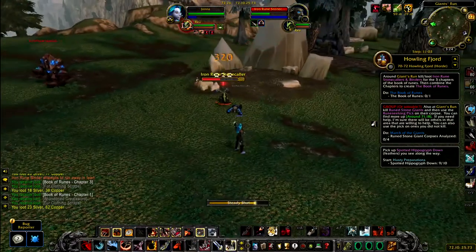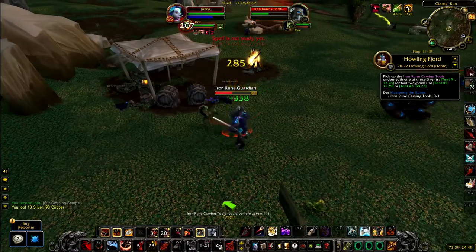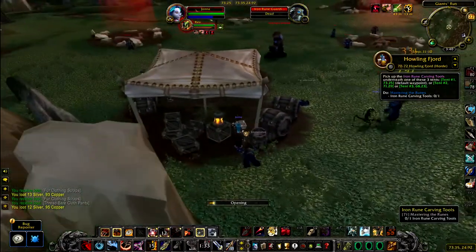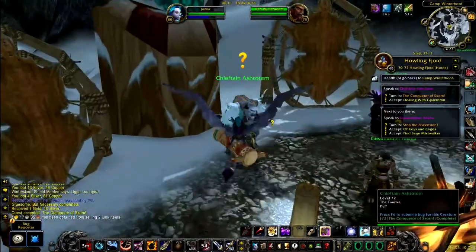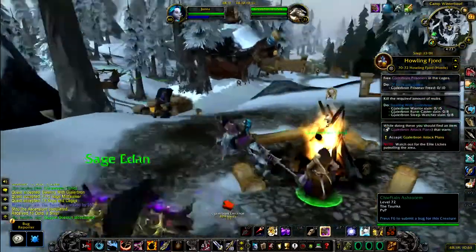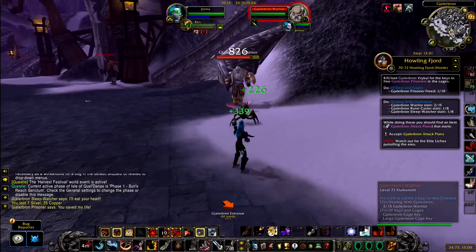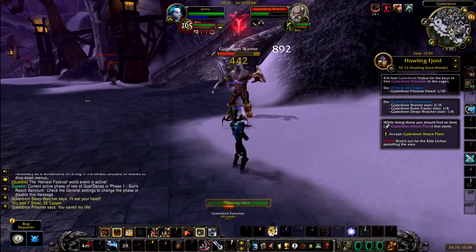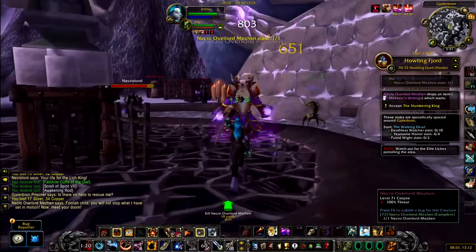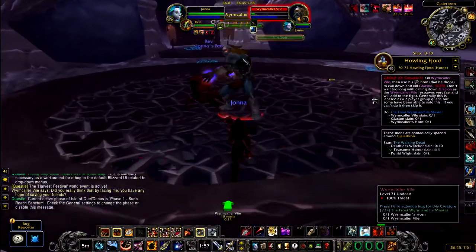Ease of use thanks to nicely organized color coding. Clickable coordinate links to change the waypoint destination make navigation extremely easy. The boxes are organized nicely for only the things you need to be doing at any given time. Quest items are shown next to boxes for easy use.